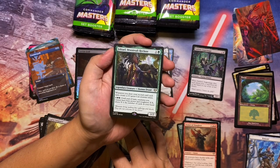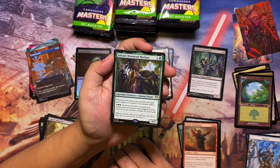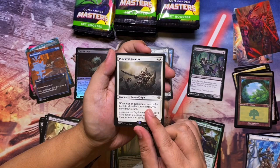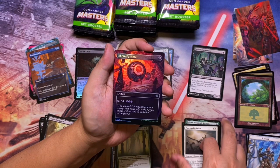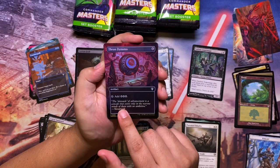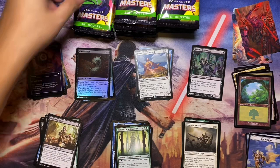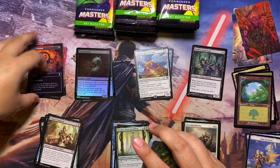We get Nemata Grove Guardian for an uncommon, and then Jolrael Mwonvuli Recluse — a two-mana 1/2 legendary Human Druid: whenever you draw your second card each turn, create a 1/1 green Cat creature token; as long as six or more creatures entered under your control this turn, they have base power and toughness X/X where X is the number of cards in your hand. Then Puresteel Paladin. And lastly a foil borderless Thran Dynamo — beautiful-looking card, but overall pack was a bit of a dud.